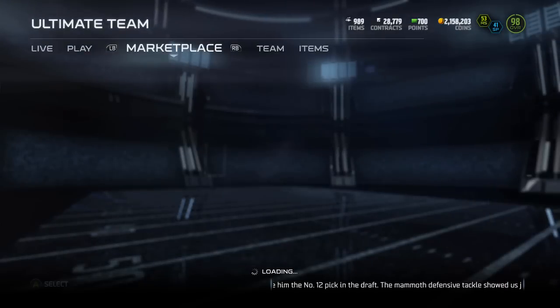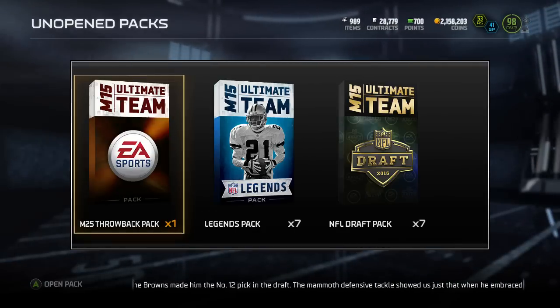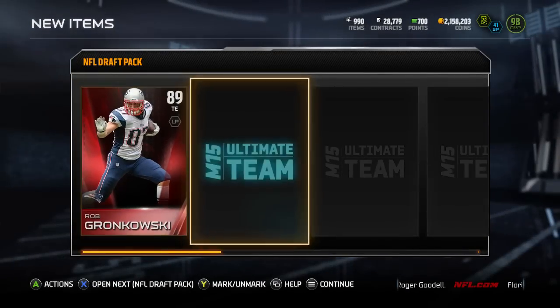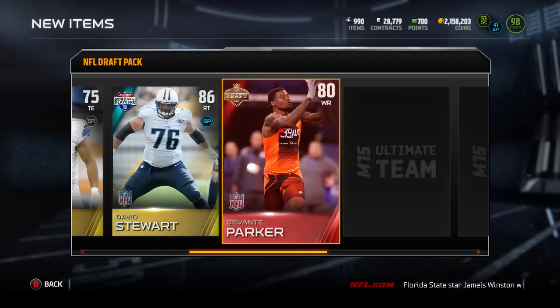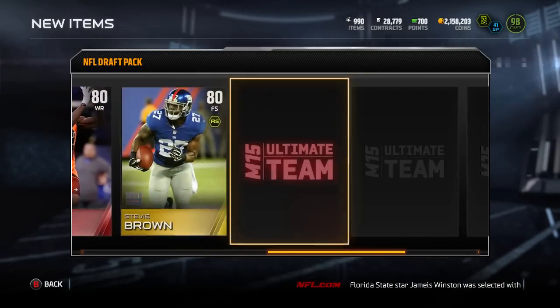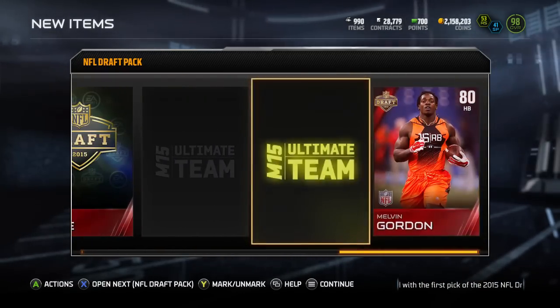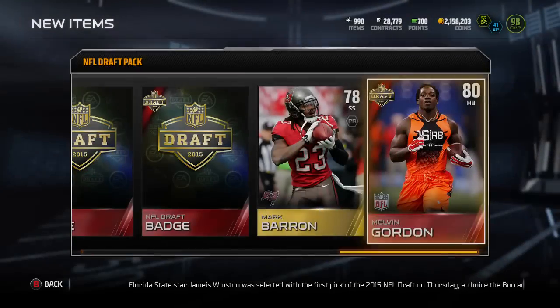This is actually post-commentary, so I already sold some of these guys. Those rookies are going for something decent, I can say. I tried to do this one live but the audio got glitched up, so we're just doing this post. So far we got a Rob Gronkowski out of this pack and a Rolando McClain in the first one. We get a second Devontae Parker here — any rookie card you can get is a good pull. We have Melvin Gordon and the Chargers collectible.